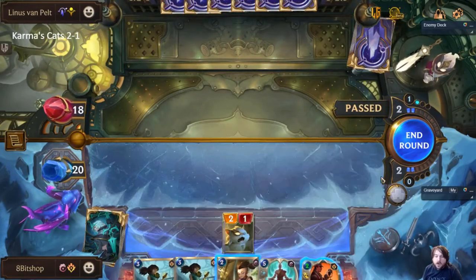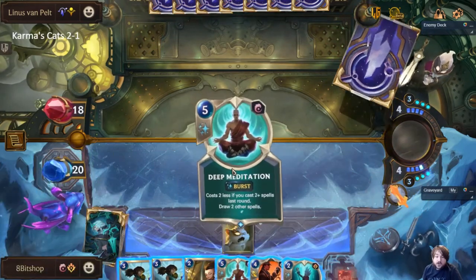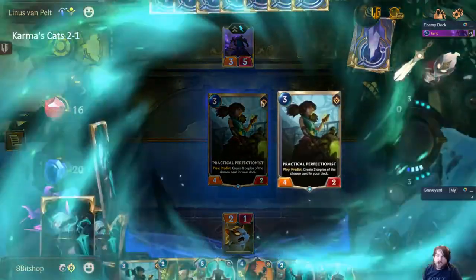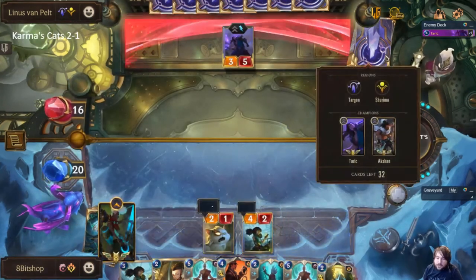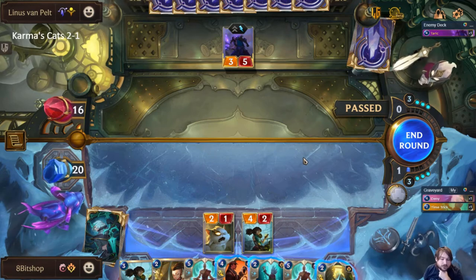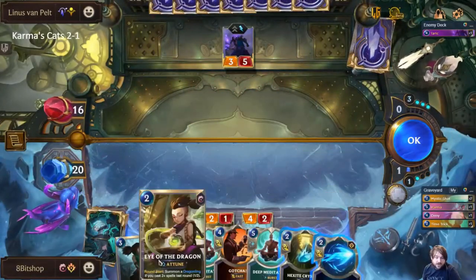We'll just bank the spell mana. There's really no reason to commit Eye of the Dragon right now since they're not threatening any damage. Anytime an opponent passes against this deck you just take it — take every pass they want to offer because this deck wants to go into the late game. If they're making the decision to just not do anything, you accept that every day of the week and thank them for their poor choices. We'll shuffle more Denies.